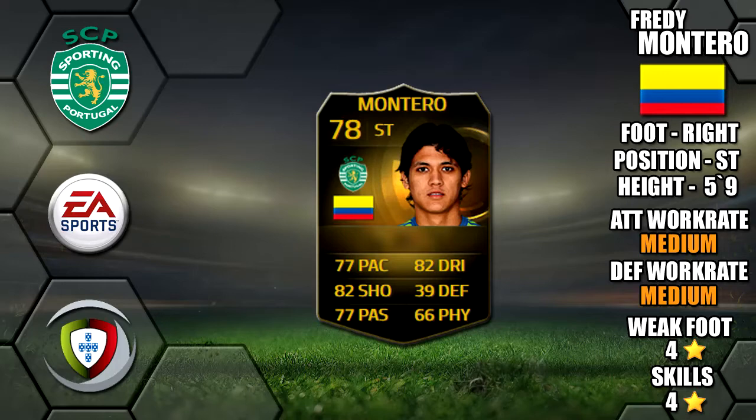Today we're going to be reviewing in-form Freddy Monteiro, who plays for Sporting Lisbon in the Premier League of Portugal. He's 5 foot 9 tall, he's right-footed, he's got medium-medium work rates, a 4-star weak foot and 4-star skills.